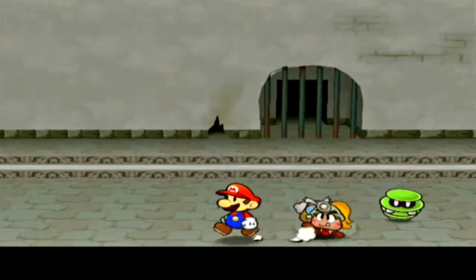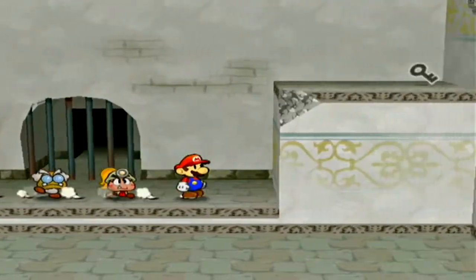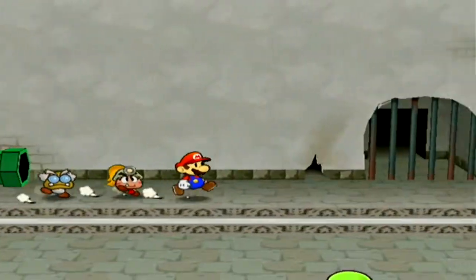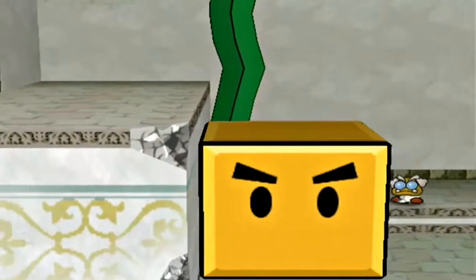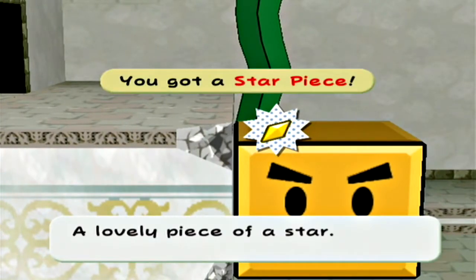That's about it for this episode of Paper Mario: The Thousand-Year Door. In the next episode, we are going to continue making our way through this area and hopefully get to where the Thousand-Year Door is. This has been JettlePlays saying see you later — and there's a star piece back there too. See you later, goodbye!